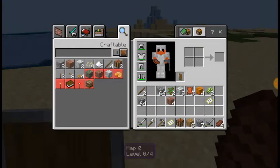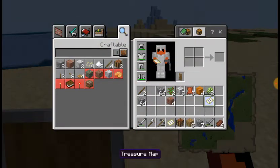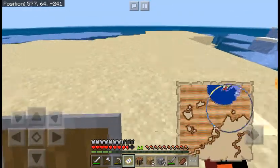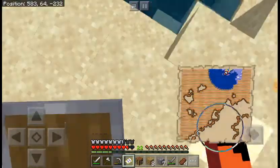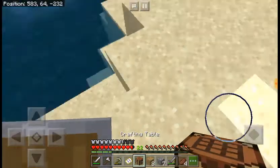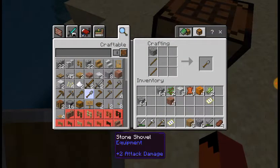Is this a treasure map? Yeah. I am really, really close. It's here. Oh, I don't have a shovel. I do have a crafting table there — just a stone shovel.